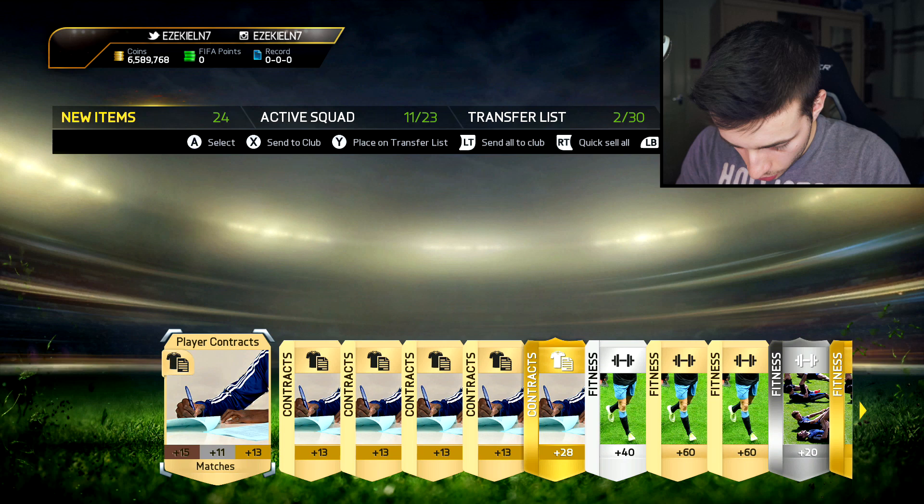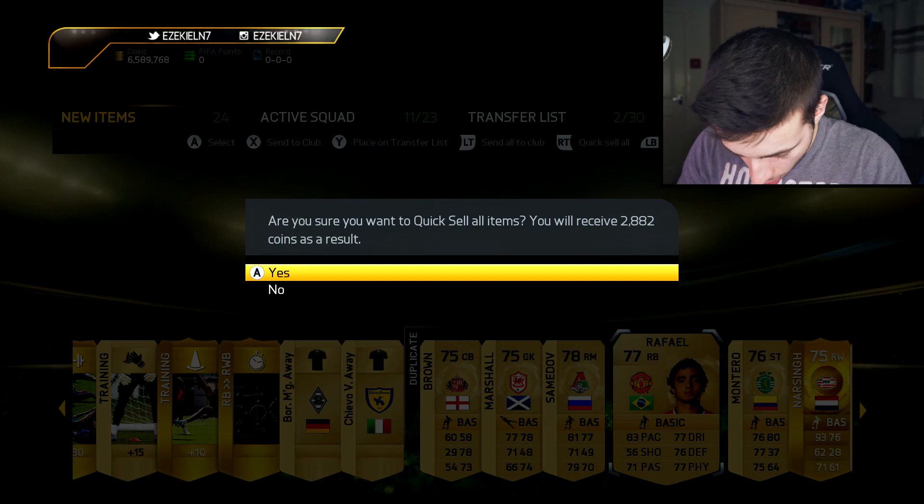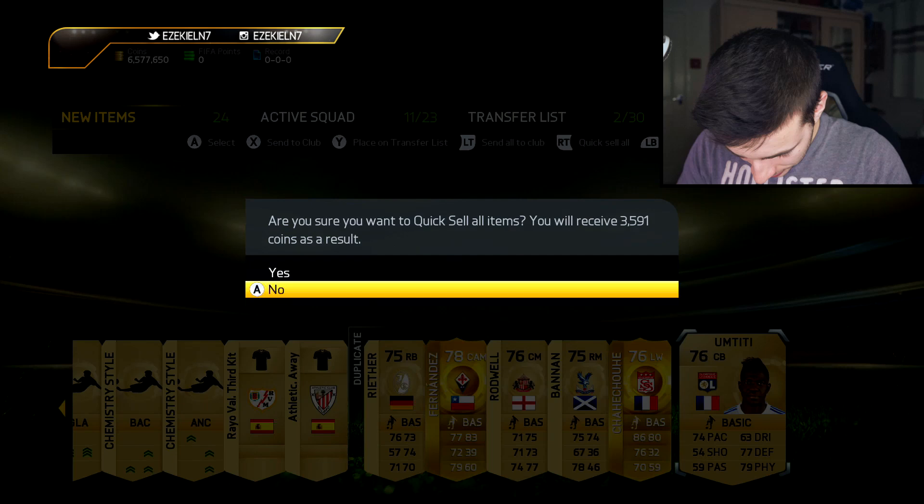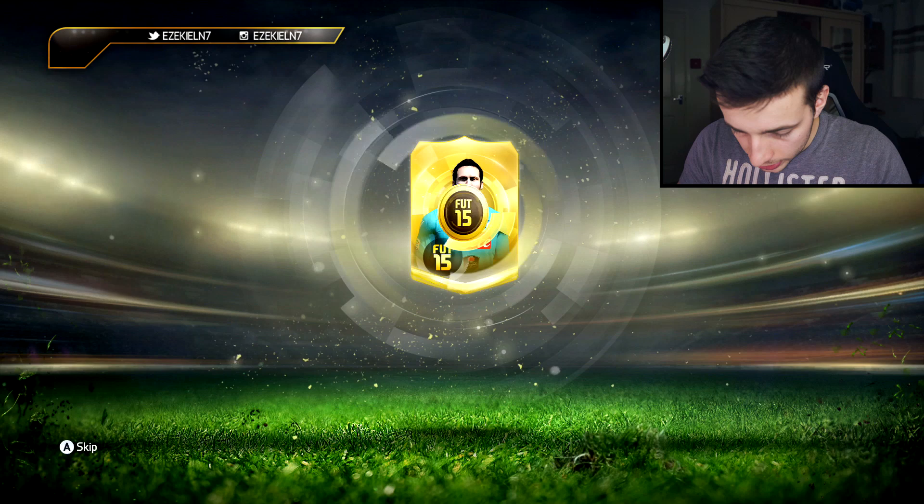Okay, three, two, one, scroll across. Up A. Pack number ten. Alaba on the front — what's he going to give us? I can't see until the end. Scroll across to the right and discard. So this is actually the halfway pack — the one that's going to make it halfway. Still absolutely no idea what we are getting here.